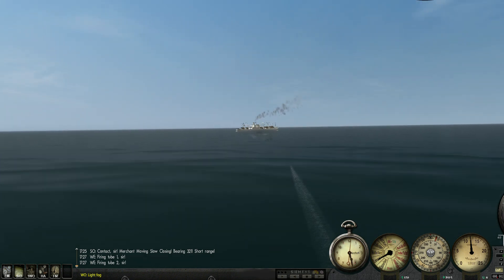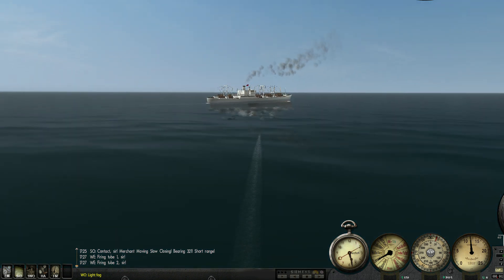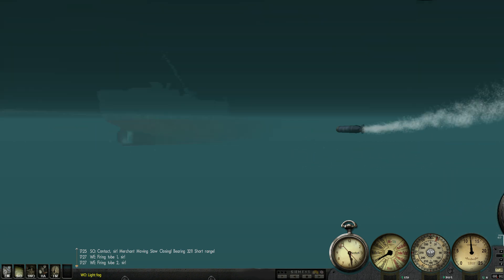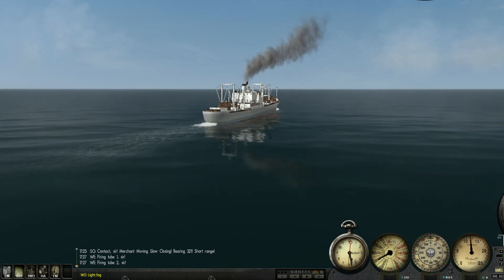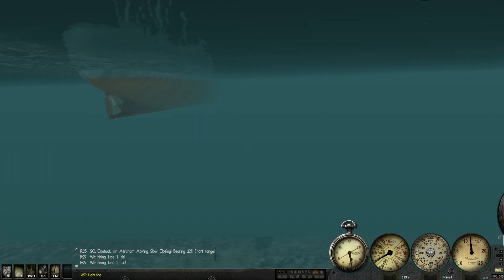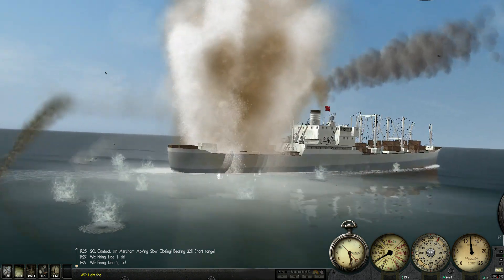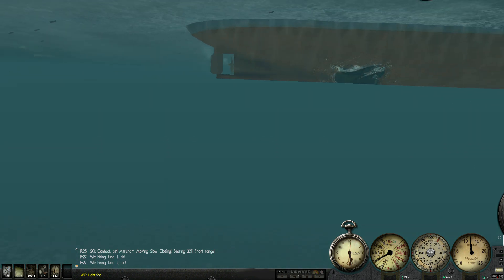We'll go into third-person view — this isn't something you can normally do on the highest realism settings, but I'm doing it for the purposes of this video. We can see the torpedoes going along — that one is our magnetic torpedo and the impact one is just up here. This looks like it's going to be a direct hit. But it was a dud. This happens sometimes — it was a direct hit but it just didn't detonate, which is why it's good to fire multiple torpedoes. The second torpedo exploded just underneath the keel and this ship is probably going down soon. Pretty bang on.